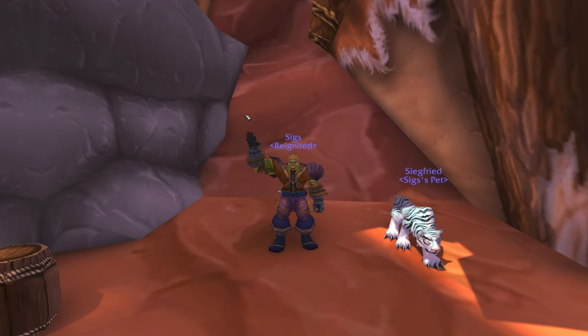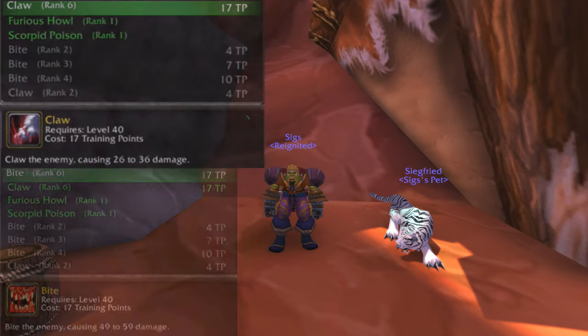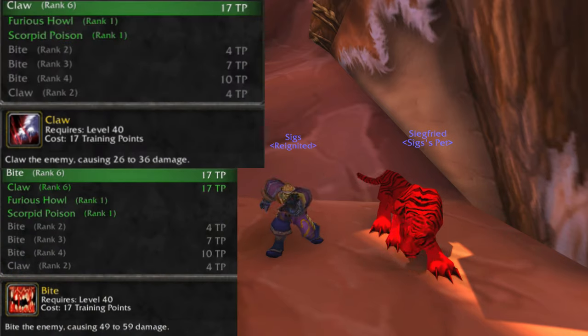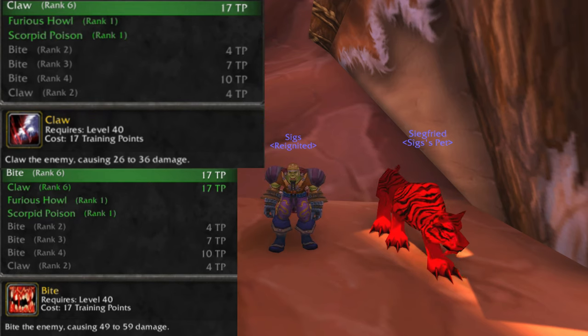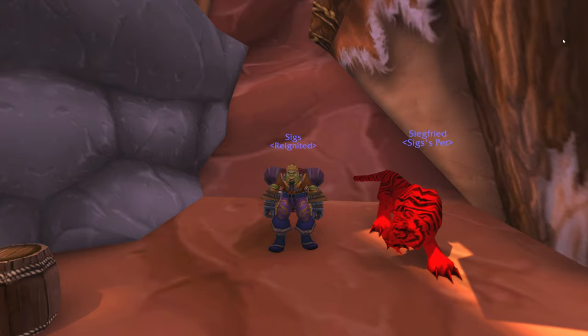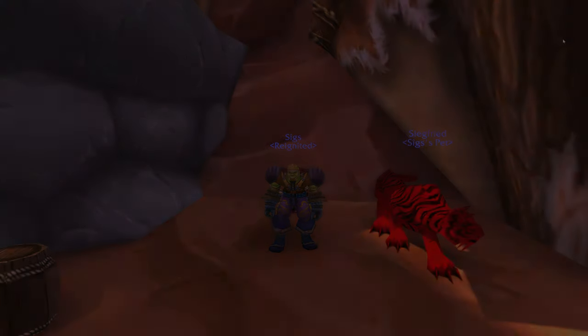Hello everyone, Sigz here, and in this video I will be showing you how to learn the Rank 6 Claw and Bite abilities from the Siltcrawler and Deathstrike Tarantula in the Swamp of Sorrows zone, so that you can teach them to your pet in order to have the highest cat pet damage possible in Phase 2 of the World of Warcraft Classic Season of Discovery.